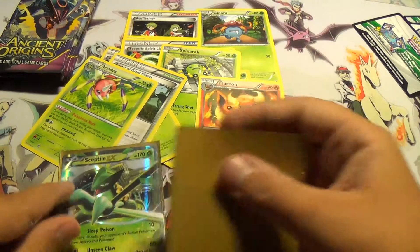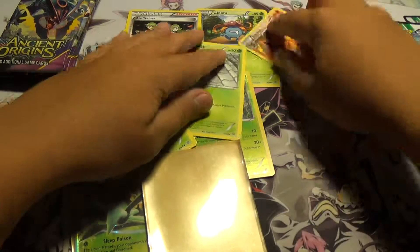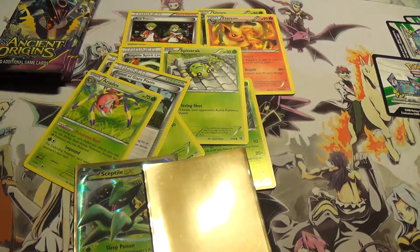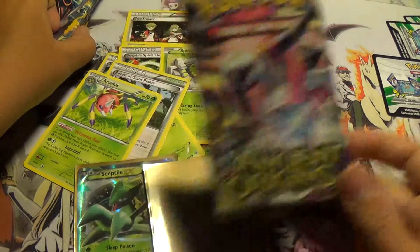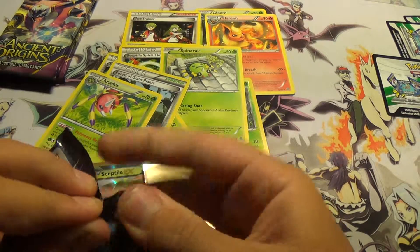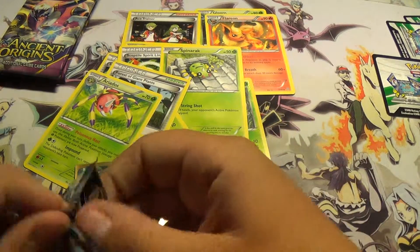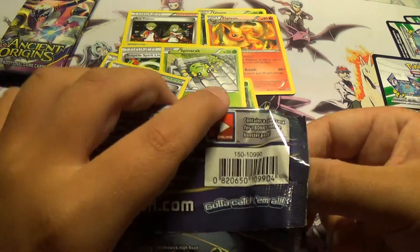And if you noticed, for once, I actually had a sleeve by my side. That was actually the fourth pack and it was a Hoopa pack, so I hope that will give us some more luck when we get to the next pack, which is also a Hoopa. Now we know Hoopa gives EXs.